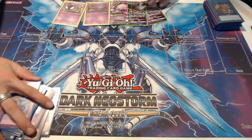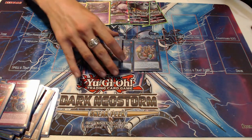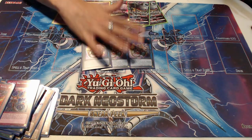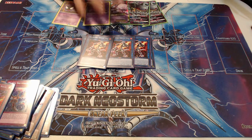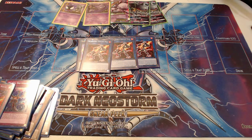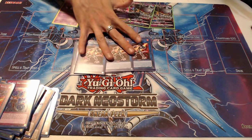Next up for the extra deck, we start with Triple Balenix — protection, Link 1, everything you could ever want. Run 3. The people who say you can run 2 are wrong and I don't care what they say. Triple Sunlight Wolf — no arguments here. This is the engine that keeps the deck going. You're constantly recycling this with Jack Jaguar. You always want to be recycling this with Jack Jaguar. A lot of people try to recycle the Mirage Staglio with the Jag, but unless that is absolutely necessary, I would not recommend it. We always want to be going into more Sunlight Wolfs.